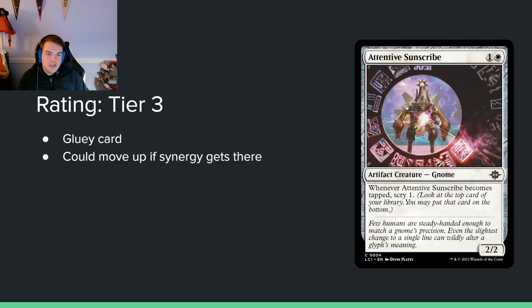Attentive Sunscribe — 1 and white for a 2/2, taps to scry 1. I actually kind of like this card. The more I've looked at the set, the more I've warmed to it. You can use it to crew vehicles, it attacks and scrys, which is nice. The scry does add up — you're probably getting 2 or 3 scrys over the course of a game if you play it on turn 2. You're not going to be super unhappy to have this in your deck.